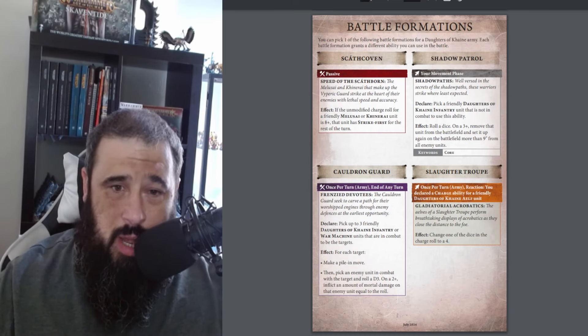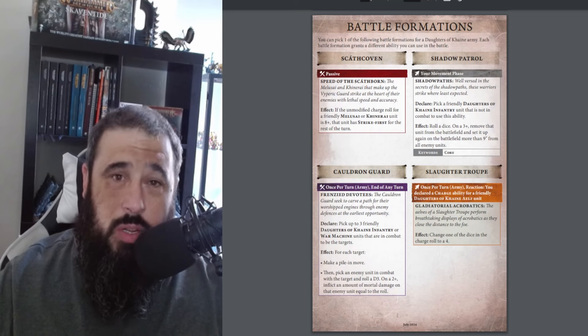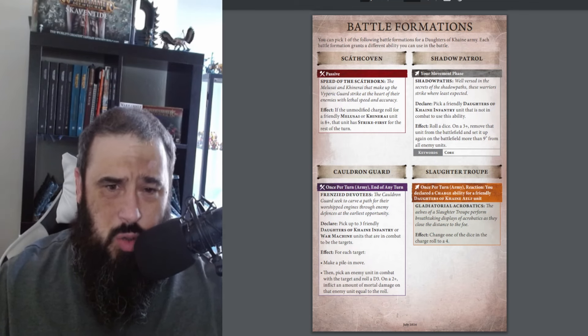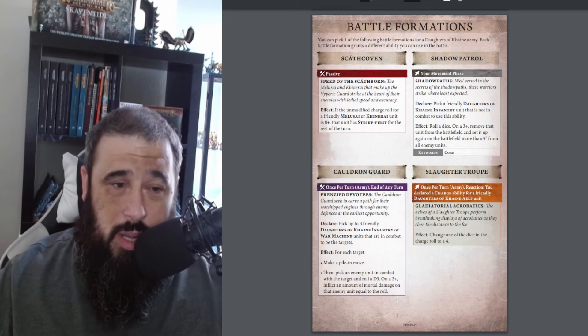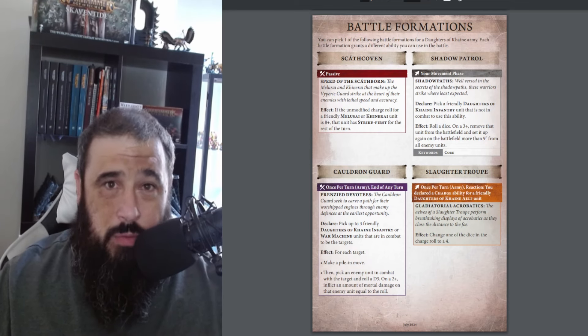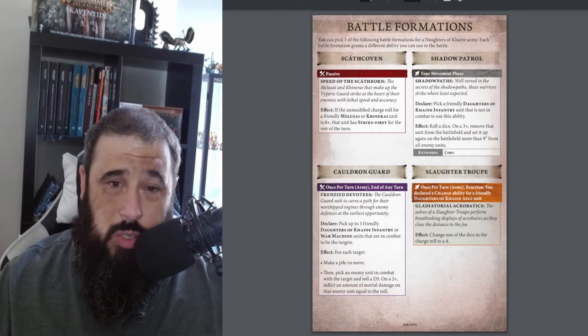Shadow Patrol: pick a friendly Daughters of Cain infantry unit that is not in combat. Roll a dice - on a 3+, remove the unit from the battlefield and set up again more than 9 inches from all enemy units. Having an inbuilt teleport in your army is extremely strong, especially in objective-driven battle plans. If your opponent knows you've got this, they're going to be more cagey - they have to keep units in the backfield. Close combat armies like Khorne can't go all-in on you; they'll have to hold something back, allowing you to jump in and ninja those backfield objectives. It's only on a 3+ and it's every movement phase - pretty strong.